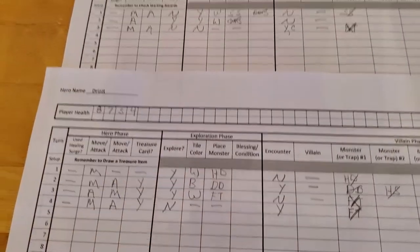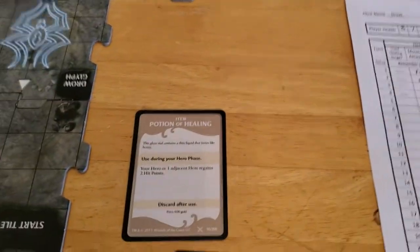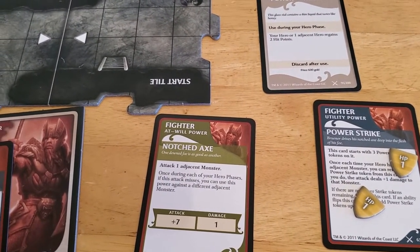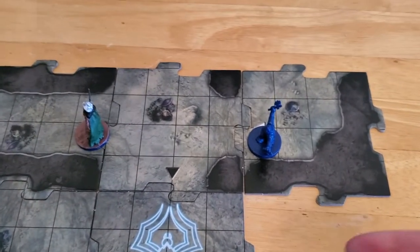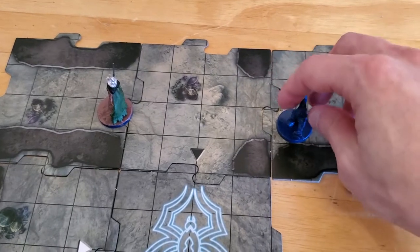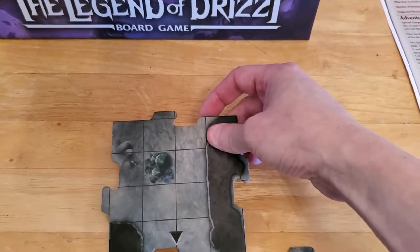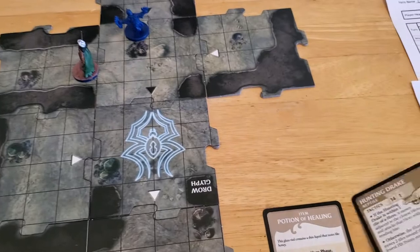Now Bruner will activate. And Bruner is no longer poisoned, no longer has a curse. So he just has a regular turn at this point. I'd really like to give Drizzt those 2 hit points, but I can't do that and explore. So this is just going to be a regular turn. Bruner's movement is 5 - let's go that way. 1, 2, 3 - let's have him go here. He's going to explore this area. And we got a black triangle. Before that, we're going to have a monster - and we're going to get a Hunting Drake. I'll put that over here. Draw our Hunting Drake out and place it on the mushroom stack.